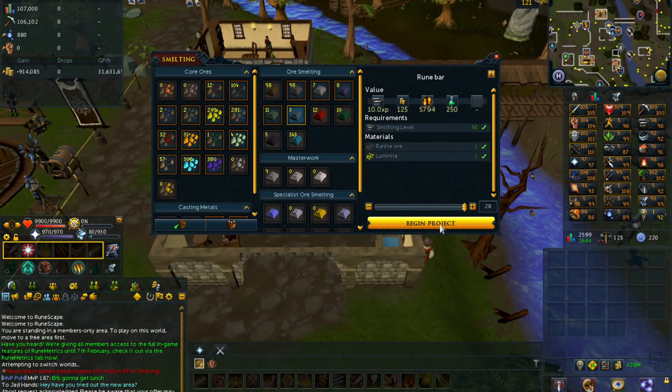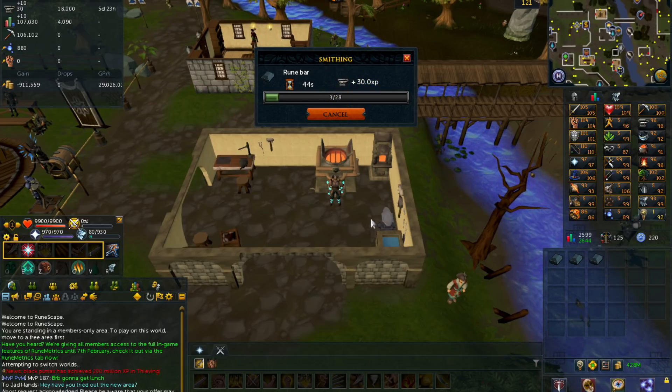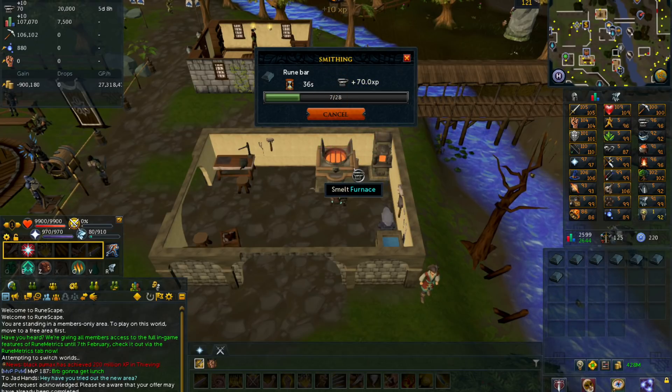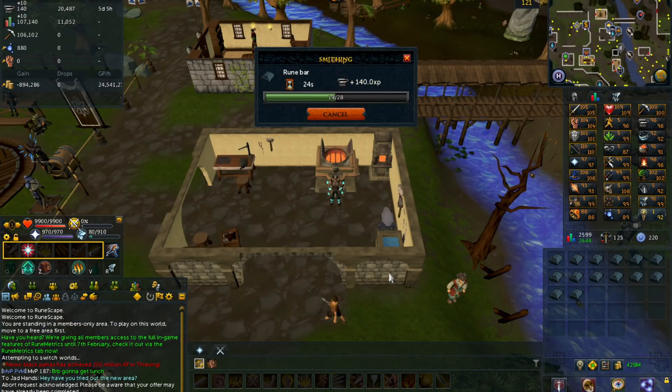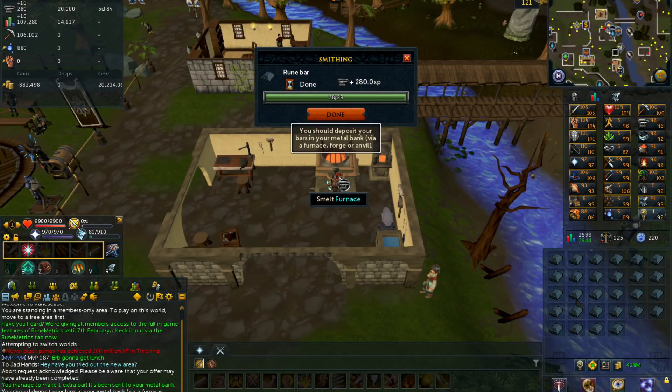Here at the forge, I'm going to deposit all my ores into the ore bank and start making rune bars. The most important requirement for this method is 57 smithing. You only need 50 to make rune bars, but 57 gives you a 10% chance of doubling the bar — getting an extra bar — which is where most of your profit comes from. On average, from 200 bars I'll end up getting 220 bars back, and those 20 extra bars are pure profit.